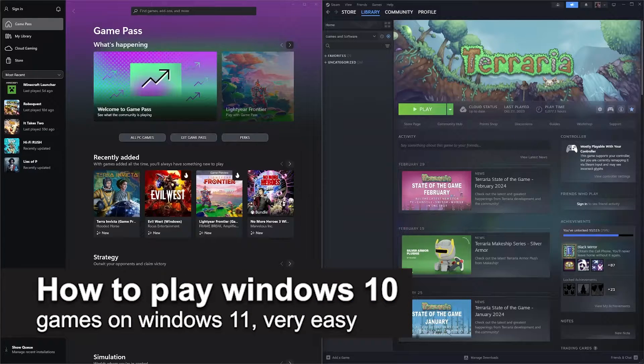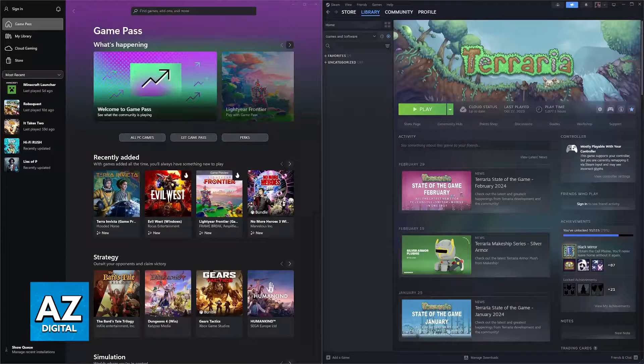In this video I'm going to teach you how to play Windows 10 games on Windows 11. It's a very easy process so make sure to follow along. This process is extremely simple because you don't have to do any sort of special setup. Because of the way Windows 11 functions, basically any game that runs on Windows 10 is going to work on Windows 11. This is going to be true for basically 99% of games.